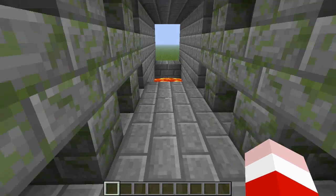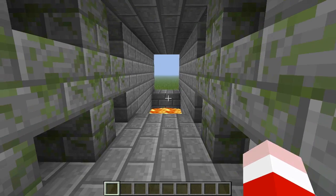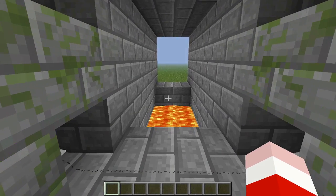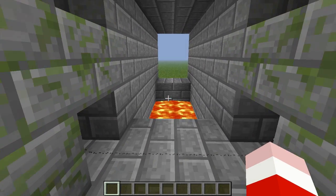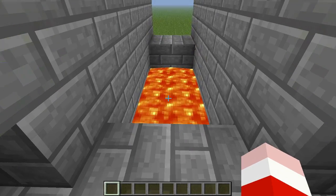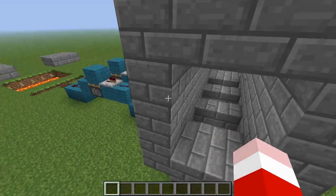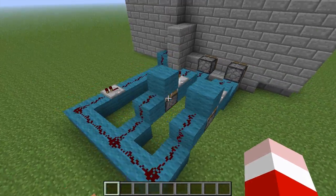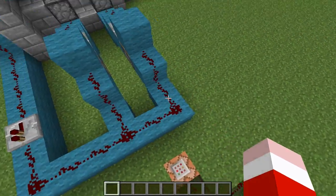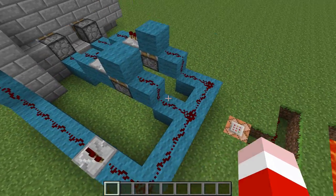Last but not least, this is something pretty cool. You come up here and if you just walk in you can't really notice it, but there's obviously no way to get across at first glance. But if you walk up to it slowly, you trip this tripwire and then these blocks come out. I'll show you guys how that's accomplished in a minute, and then you can walk across.